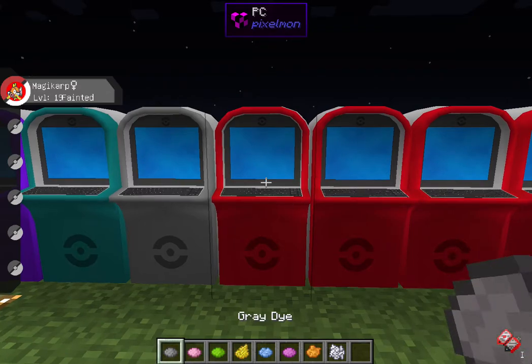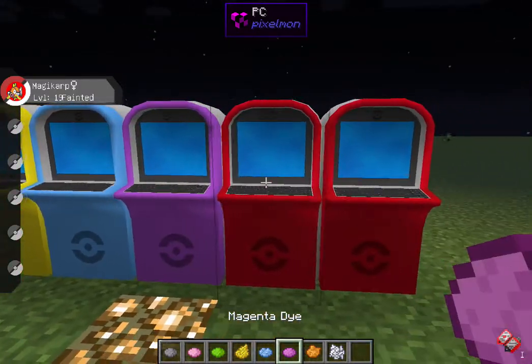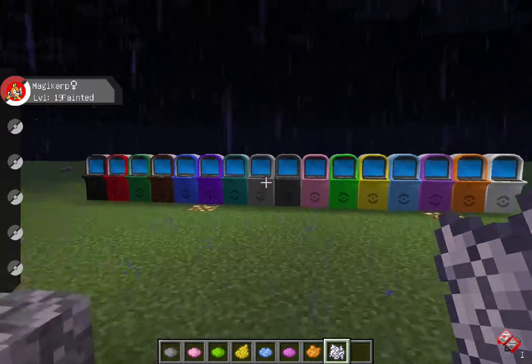Red obviously, red, green, brown, blue, purple, cyan, light gray. Normal gray, pink, lime, yellow, light blue, magenta, orange, and white.